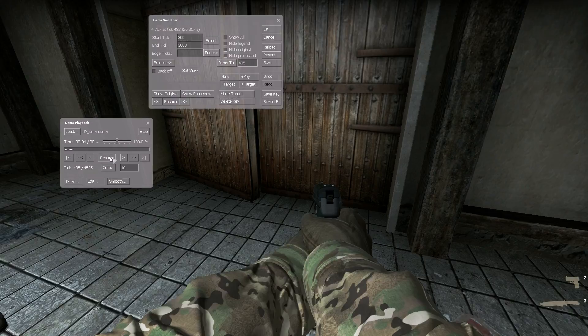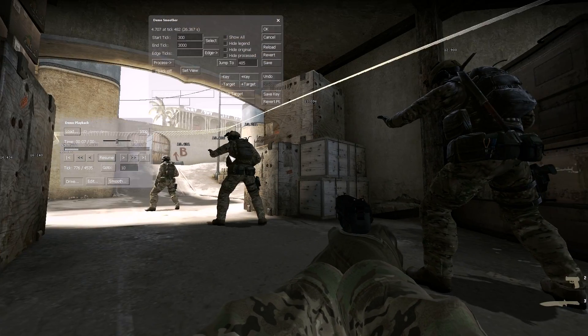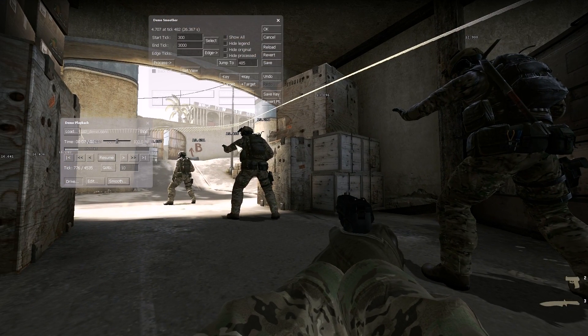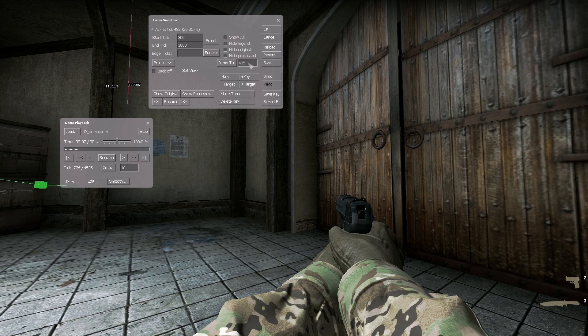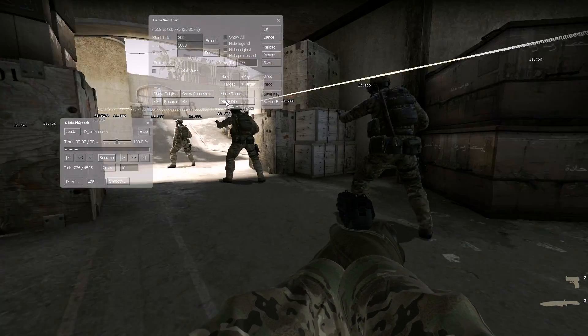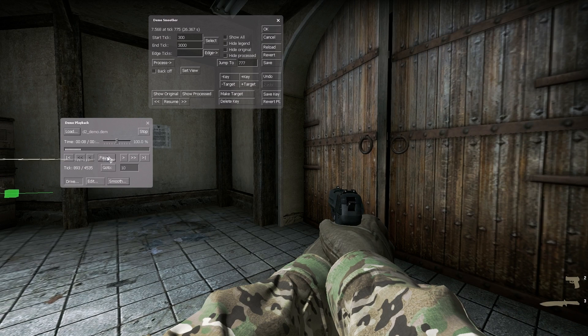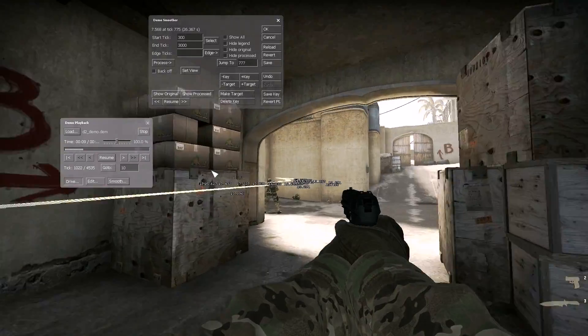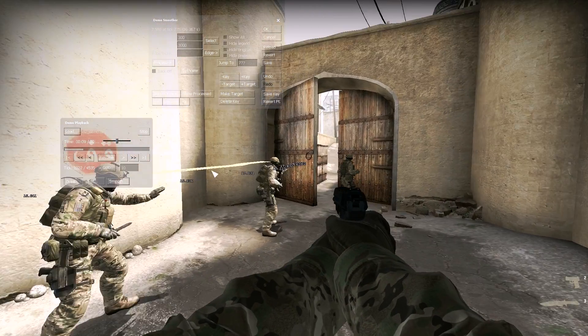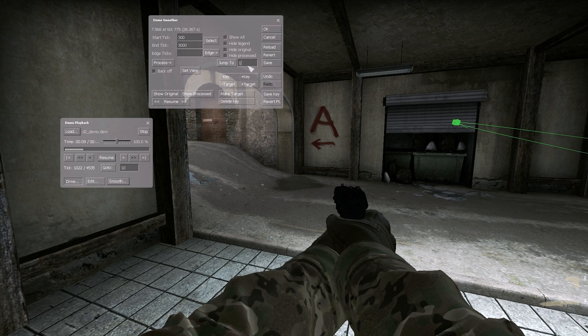And then we'll resume it again. Let's see where they're up to here. We could maybe have it here — I quite like that angle. So we need to jump to 776; 777 is fine. Holding down the mouse key because of the glitch. We went through the floor a little bit there. And there. You probably get the idea by now of what demo smooth is and how to make one, so I may skip this bit forward for you.